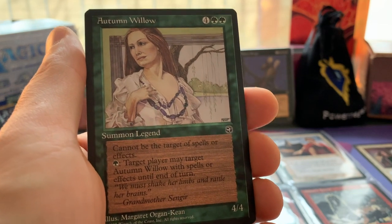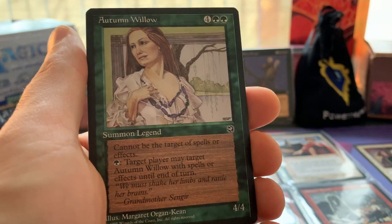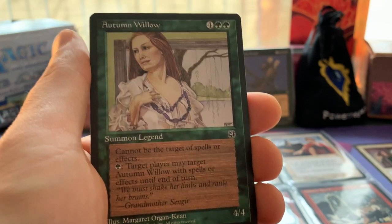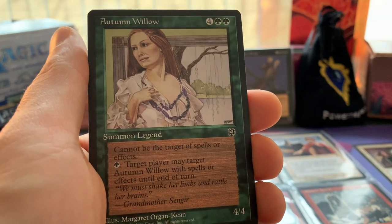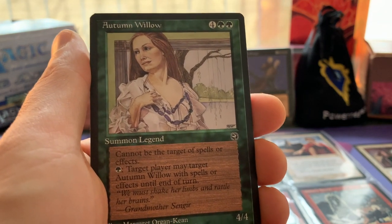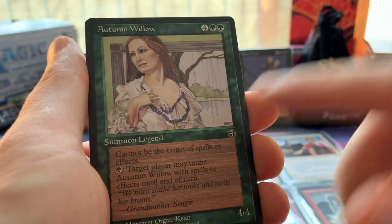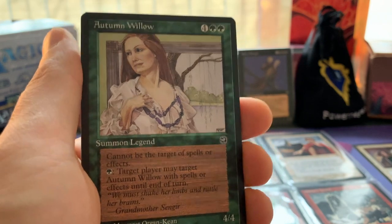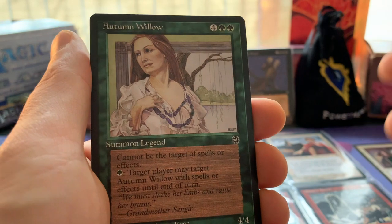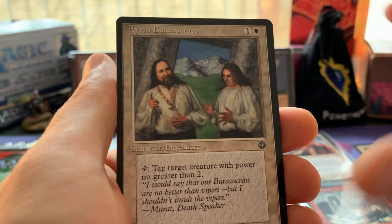This is such a good design start for what would eventually become hexproof. It enables you as a player to start playing with Enchant Creatures again. I've recently played a game with old school and every time I was confronted with the fact that you're setting yourself up for a two-for-one thanks to these kind of mechanics - with Autumn Willow you can safely start playing your Enchant Creatures again. This card was definitely a chase card back in the Homelands day.